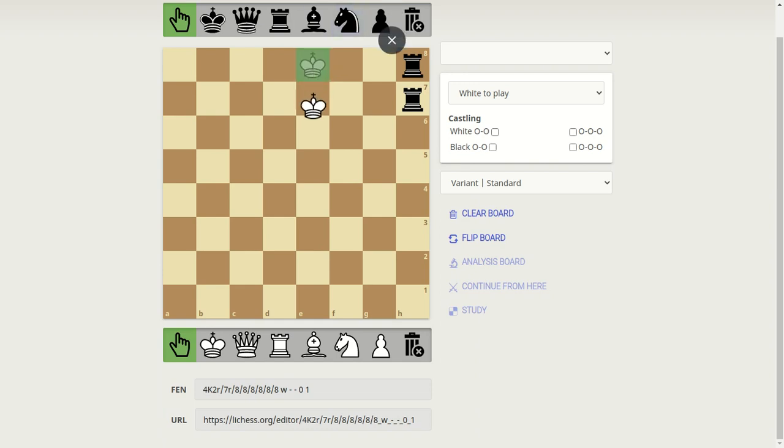And now, stalemate. A stalemate is this — it's black to move, but he cannot move anywhere. If he moves here, he's going to get killed by the pawn. If he moves here, he's going to get killed by the pawn. If he moves here, by the king. That means he cannot move anywhere without getting into check. That's what you call a stalemate. A stalemate is technically a draw.